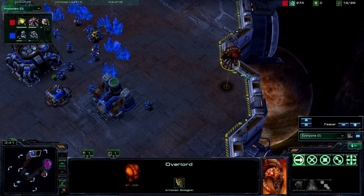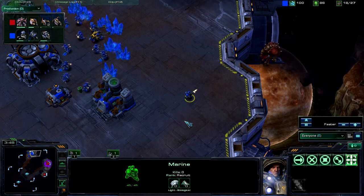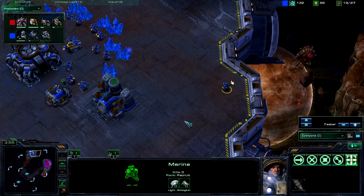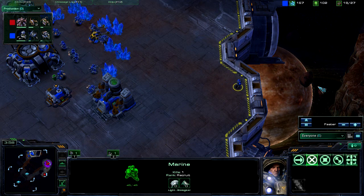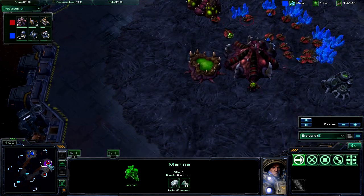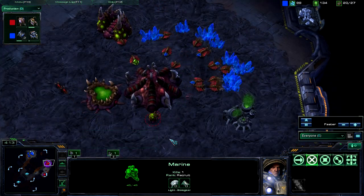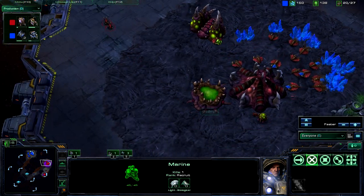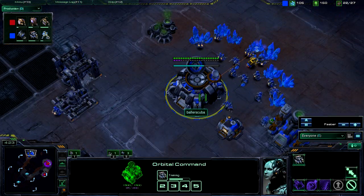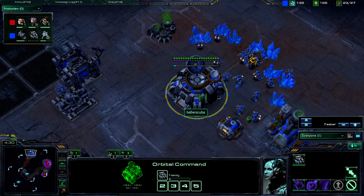An Overlord was caught out of position inside my base, so my one Marine is out. He's not stimmed up because I couldn't find my dealer yet, so I couldn't get them any stim packs. He instantly explodes and disappears because my graphics card sucks — it's still a laptop. I'm still able to play at a relatively high level, even using the mouse pad on the laptop.